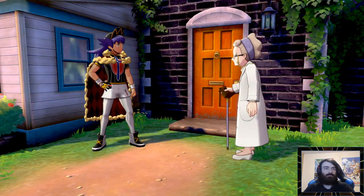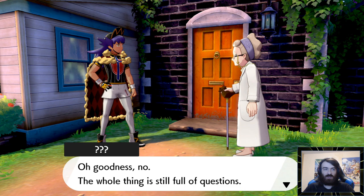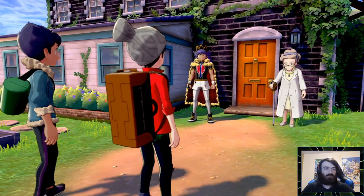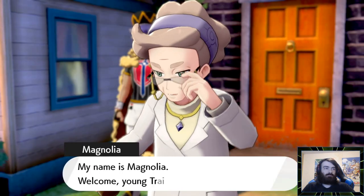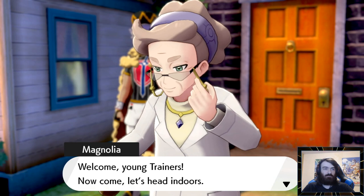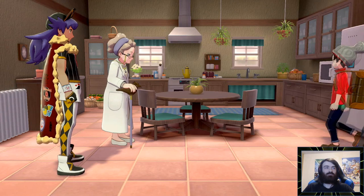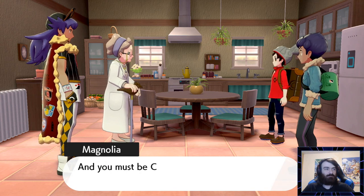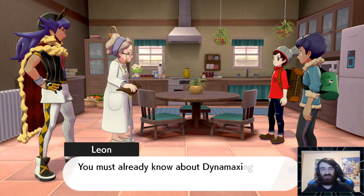There's the professor. Have you unraveled all the secrets of the Dynamax phenomenon yet? The whole thing is still full of questions. I had hoped that my granddaughter would take over my research. I didn't even notice my guests — my name is Magnolia, welcome young trainers. I like the bird staff that she has — it's a pretty nice walking stick. I see Wooloo has made some new friends. And you must be Carlos. I trust you received the Pokedex from Sonya? I'm sure you'll have it complete in no time. It will never be completed, ma'am — I may as well just chuck it away.